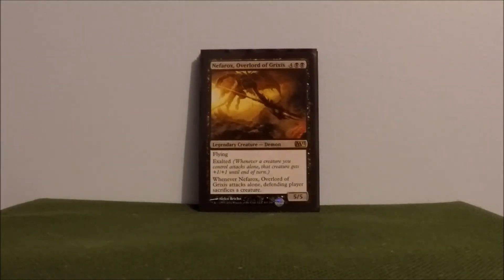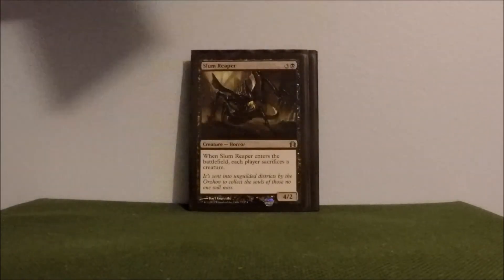Nephalim — cool ability here. Whenever he attacks alone, the defending player sacrifices a creature. I like to use him just to swing in and get rid of somebody's single creature on the board that I can't deal with or just want to get rid of. Just swing Nephrok in.